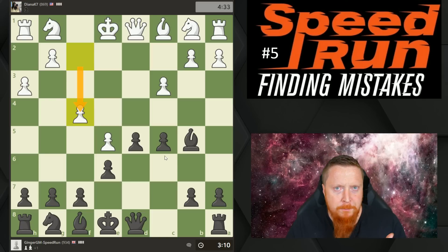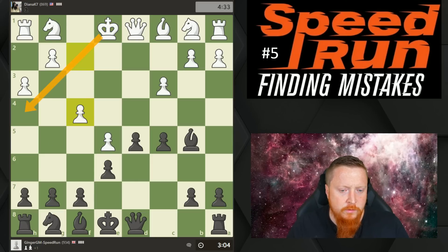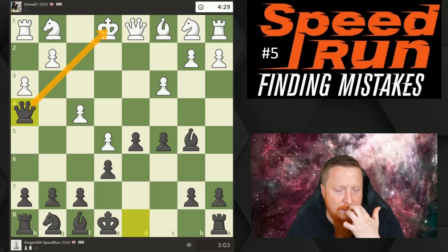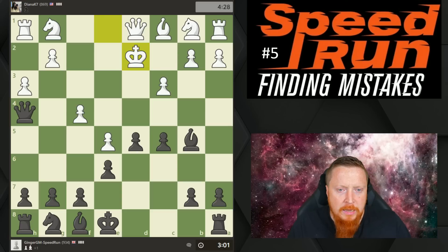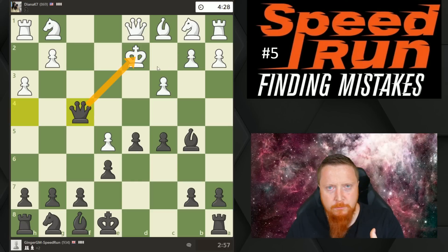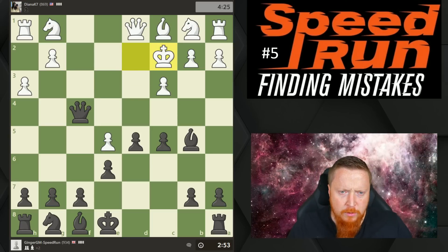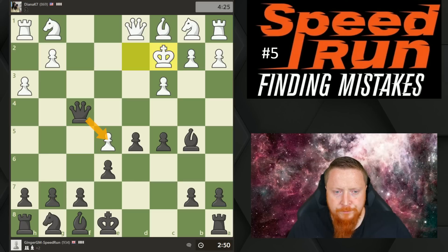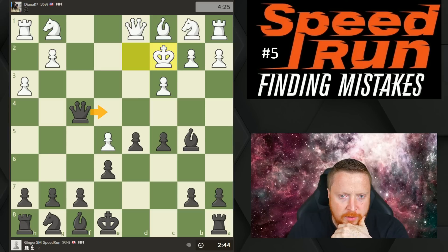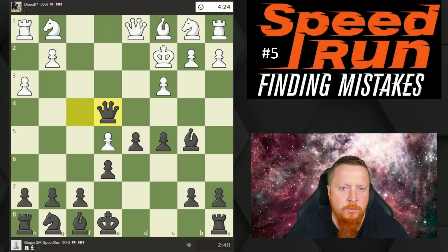I'm always looking at my opponent's last move — each pawn move makes a weakness. In this position, this move weakens this diagonal, so I'm going to bring the queen over to h4 to take advantage of that weakness, and my opponent now has to move the king. I'm now going to look at ways to win material, and I can take this pawn with check. Yes, I'm moving my queen again early, but my opponent has no pieces developed, so I'm very safe. I could take here, but I'm looking for something a little bit more — I could now go check, king here, queen a4 checkmate.